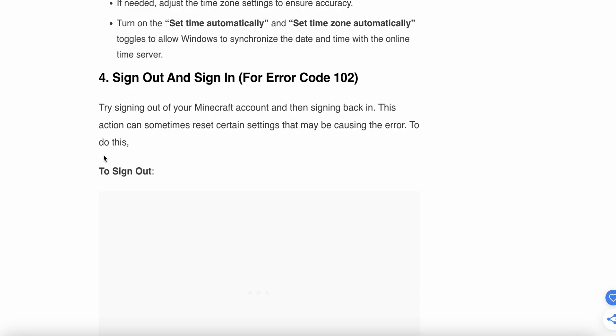If all the above three steps are not working, move to the fourth step: sign out and sign in. For error code 102, try signing out of your Minecraft account and then signing back in. This can sometimes reset certain settings that may be causing the error.